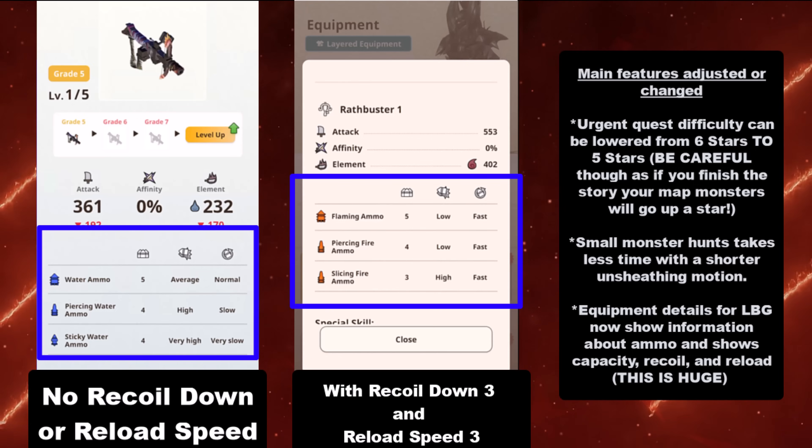As you see right here in the middle, my Wrath Buster has recoil down and reload speed 3, so you will see the stats with that. If you don't have them equipped and you just look at the weapon itself, you will see the normal stats without recoil down or reload speed. The Wrath Buster is actually a lot slower without those skills, which is really awesome — so for new players or expert Light Bowgun players, you don't have to play the guessing game anymore.